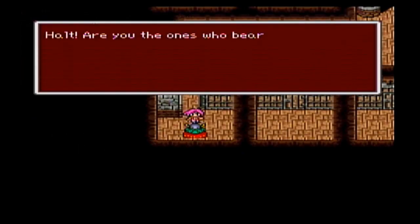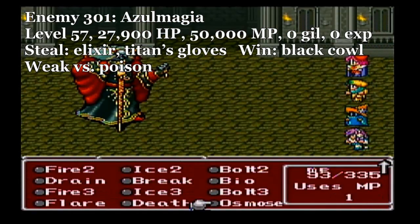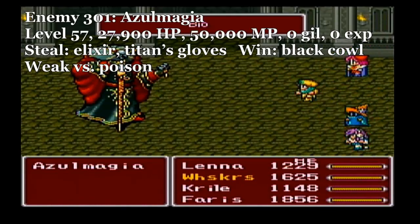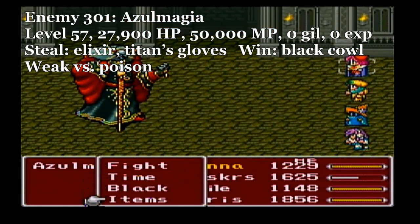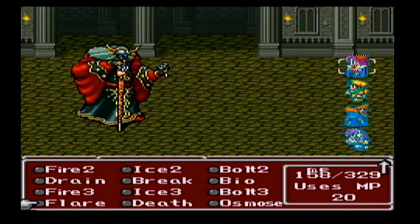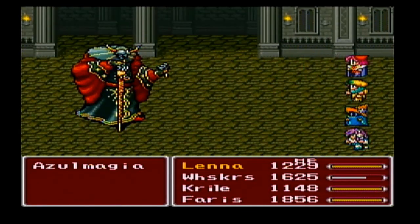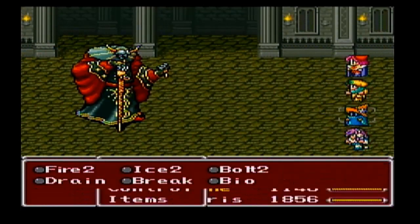When you fight this guy, you can lie to him and you won't fight him. But if you tell him the truth that you are the crystal bearers, he will fight you. This guy is like the blue mage king — he casts most of the blue magics in the game, so it's a good place to learn blue magics if you haven't learned them yet. But he's kind of a pushover as long as you have the wall rings on, because he's just a magical type. He'll cast magic on you, and most of the time it'll be reflected back from your reflectors onto him. Also, he is weak to poison. I'm casting poison on all of us, and see — it's reflecting back on him four times! That's why it's doing so much damage. That's a similar strategy that I used on Omega — that's why I was bouncing it back on Omega, to multiply the damage.